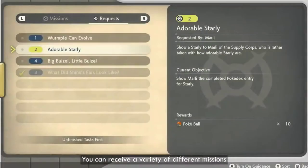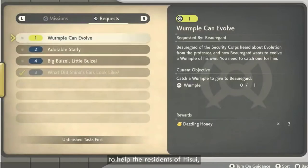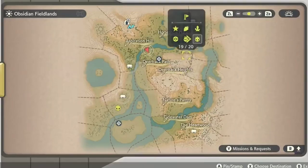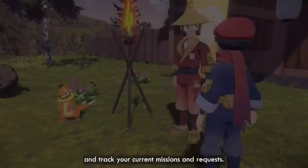You can receive a variety of different missions and requests from the inhabitants of Hisui. Requests are small tasks that you do to help the residents of Hisui, while missions will advance the main story. Once you receive a mission or request, it will be added to your Arc Phone. The Arc Phone is a mysterious device that allows you to track your movements, mark locations on the map, and track your current missions and requests.